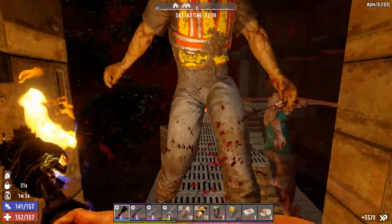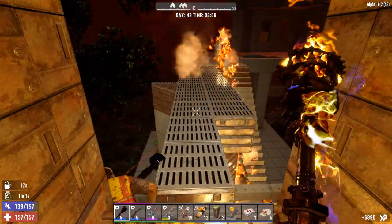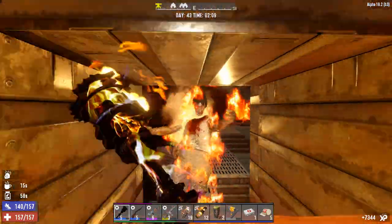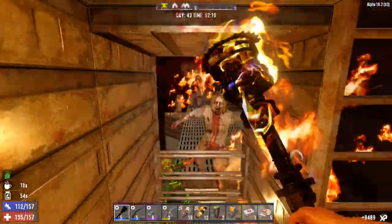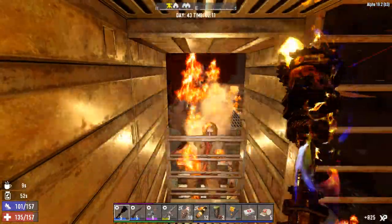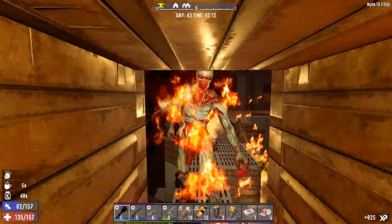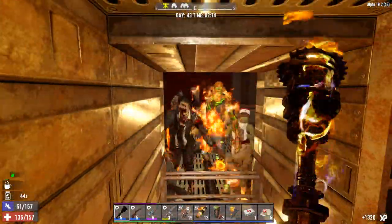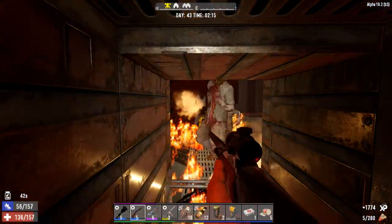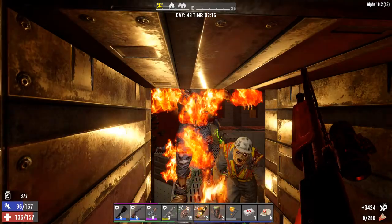Damage them and then whoever's tough enough to survive can go ahead and take the flames. That was a teamwork one right there. They're really pushing in here tonight. I think those spider wings are causing some severe problems. Let's get the shotgun back out again and clear up some of these hazard zombies here.